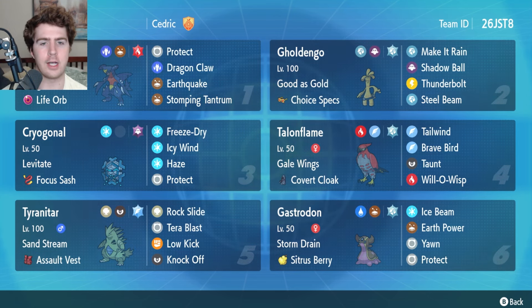You outspeed other Garchomp so you can go for Icy Wind plus Earthquake. A lot of them are Terra Fire or Terra Steel, so Icy Wind plus Earthquake should knock them out whether they go for Terastalization or not, and Icy Wind means you're outspeeding them unless they have Clear Amulet, which makes it a speed tie. Freeze Dry is okay damage, but you also have Haze as a supporting option. If you get Taunted up you can go for Haze against Dondozo — whether they're Terra Water or Terra Grass, Freeze Dry is going to do a lot of damage after the Haze. Overall just a very cool Pokemon with a strong niche that Steven was able to find.